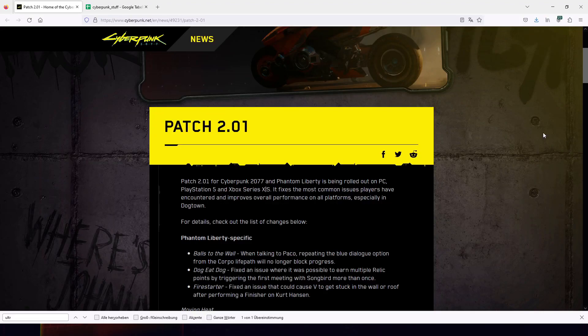Patch 2.01 for Cyberpunk just came out, and it's really good news for players who are on the low spec end of the hardware configurations. I'm not going to read you all the patch notes and pretend it's content — I'll just focus on the two most important things. The first one being that it improves performance on all platforms, especially in Dogtown.